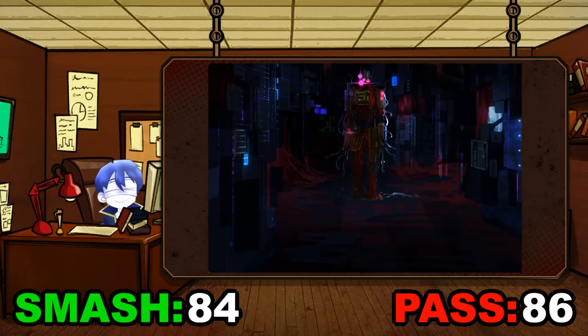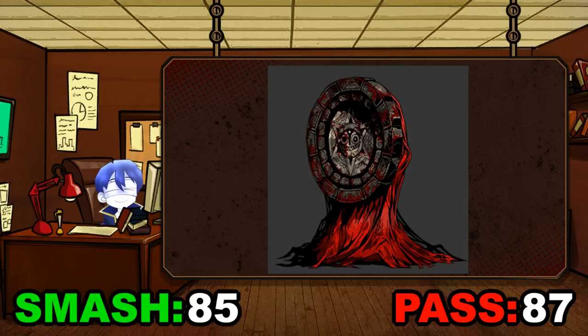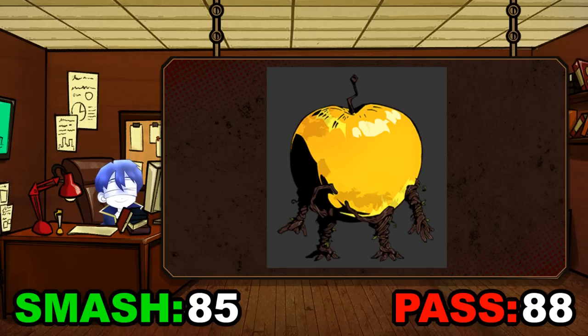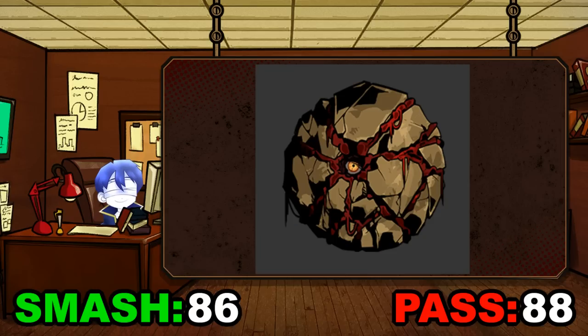Robot — nothing there. Just make sure he doesn't overheat. Smash. Girl with Doll — why are there so many young abnormalities? Pass. Doomsday Calendar — it would literally have to be the end of the world before I gave him a chance. Pass. Apple — Yuri was really cute, so smash with her in mind. Rolling bald creature think cow — pass.